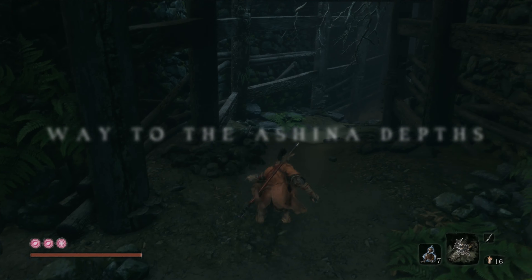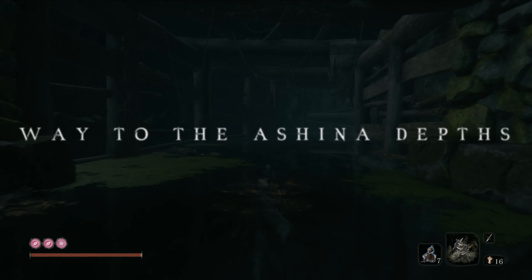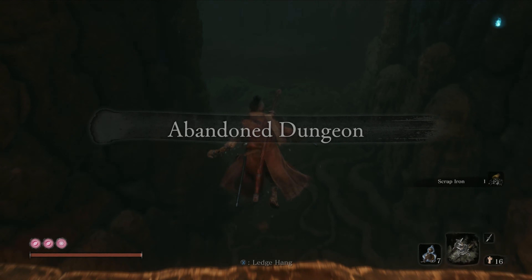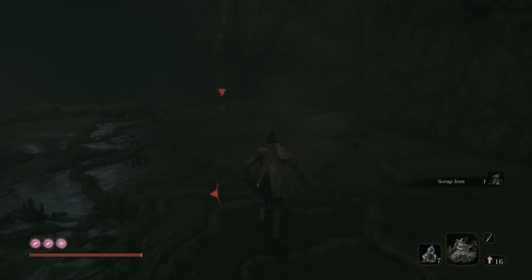Next up we have to find our way to the Ashina Depths. First off, start by traveling to the little cave that you started the game in, which you can find in the Ashina Reservoir. Now follow the way as you see in the gameplay.